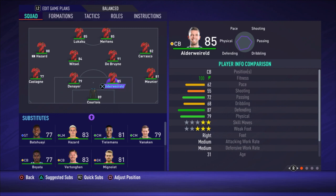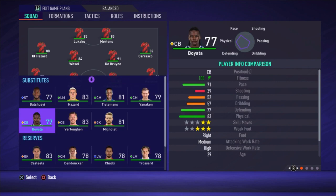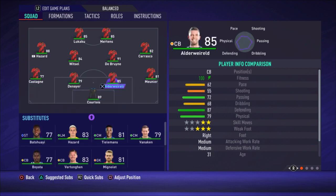Alderweireld's defensive stats are pretty good. Nainggolan is really fast with 76 pace — pretty fast for a center back — so I really like having at least one fast center back. If you'd like two fast center backs, I recommend putting Boyata there. He's a bit faster than Alderweireld, but his defensive stats are a bit lower. So keep that in mind when choosing your lineup.